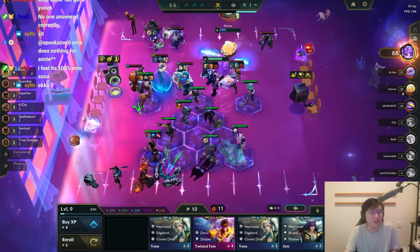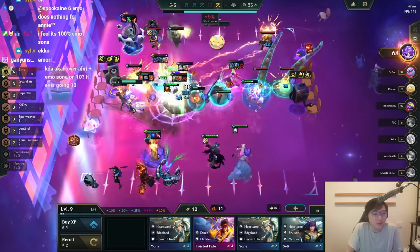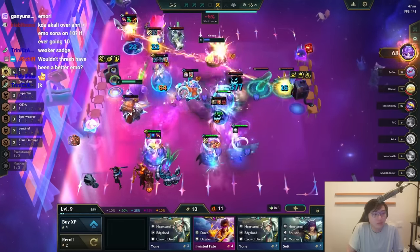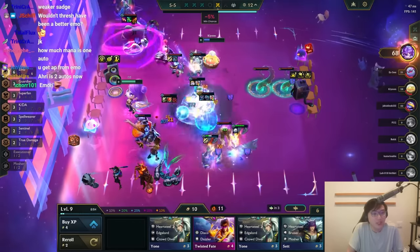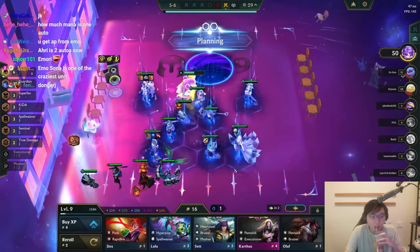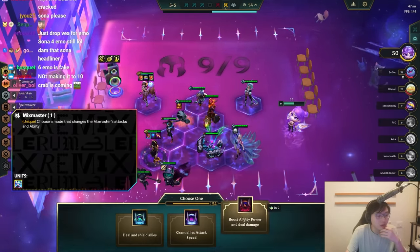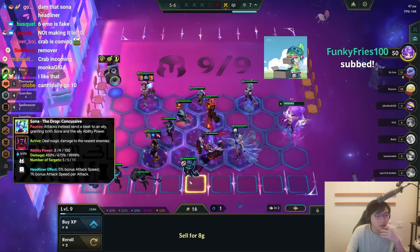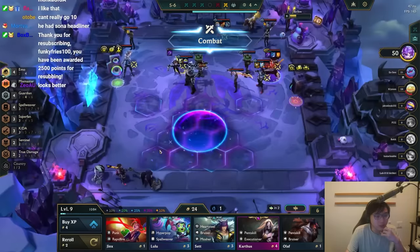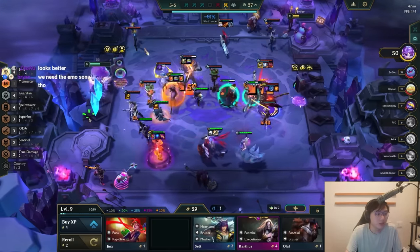24 mana cost — that doesn't really mean anything though, it's still 3 autos. And it's like how do I do Emo Sona here without dropping a lot of important synergies? Alright, this guy's strong as f***. Holy crap, okay. What if I did this instead and then went 5 Spellweaver? I think this is stronger. In that case I'm gonna sell and then we're gonna go 10 and play Lulu. I think that's the best course of action.